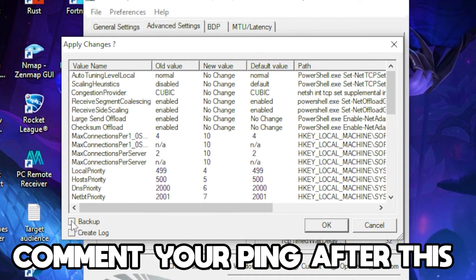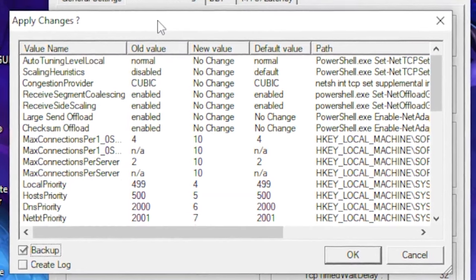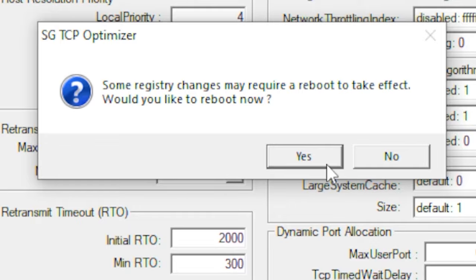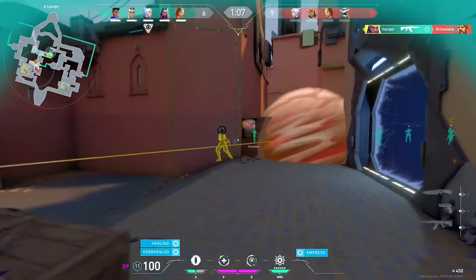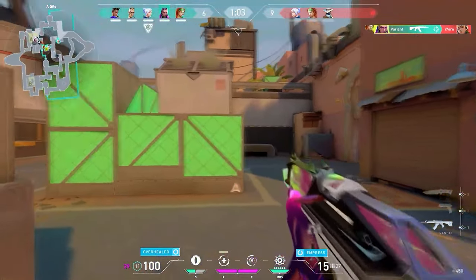Click Apply Changes and a small dialog box will come up. You can click the backup option just in case anything happens to your PC, though nothing should. Click OK, then OK again. That's the video — if you have any issues with a low-end PC or want to boost FPS in other games, subscribe to the channel for more content. Thanks for watching!